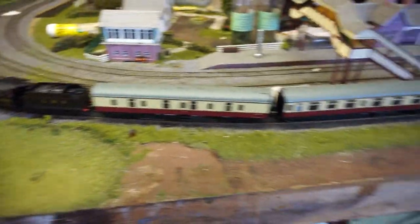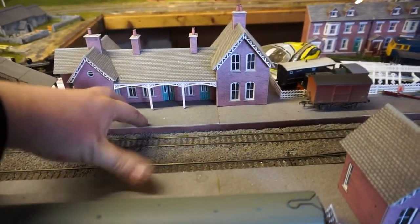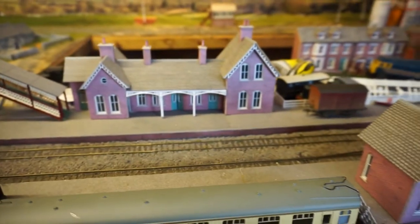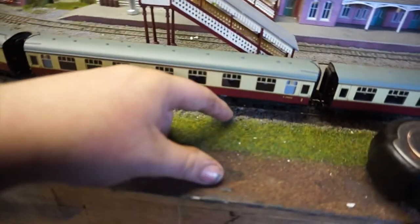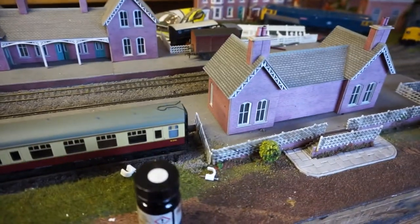This bit here is probably going to look all different next time I do a video, because I'll show you the extension in a minute. But this whole station is being remodeled — as you can see we've got cardboard Metcalf platforms and Metcalf buildings, but they're no good in here because they fade with the sun. So we've got to do something a little bit different, and it's going to be the same style as the one on the extension. We're going to scratch build a new bridge and have a platform here as well — dad mentioned something about some sort of express.